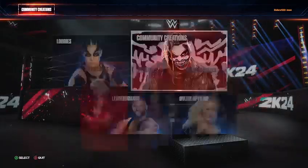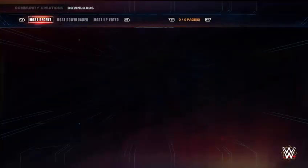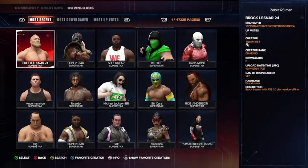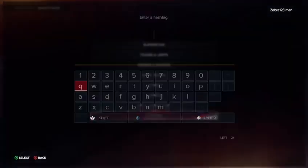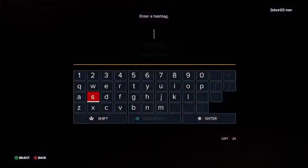The first thing you want to do is go to your community creations, go to downloads, and then go to superstars. For hashtags, type in 'custom' and type in 'soy l rule' just like that.